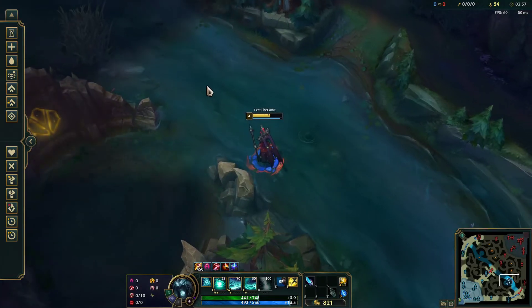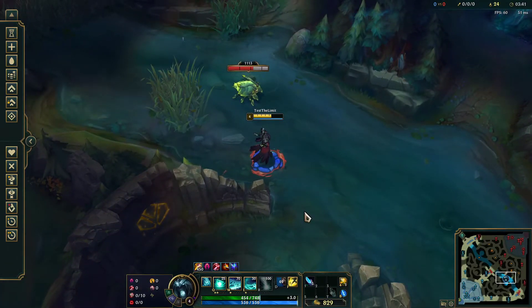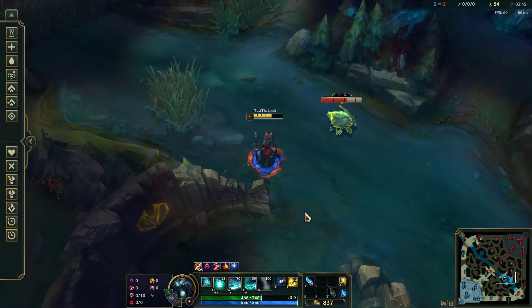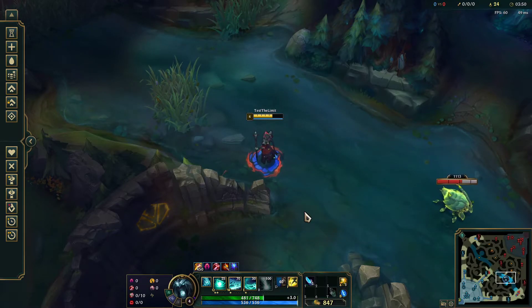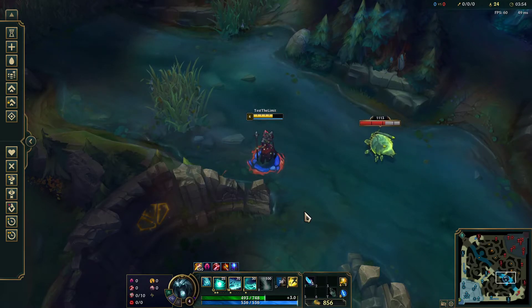You can get down to 3:15 or before, especially with a leash, but even without a leash you can clear pre-3:15. After the clear, you can go to scuttle crab, or if you don't want to contest scuttle you can just back or look for a gank, then back and just keep farming up until late game.